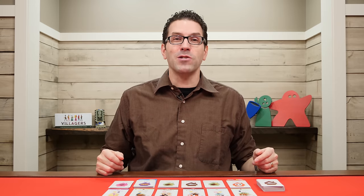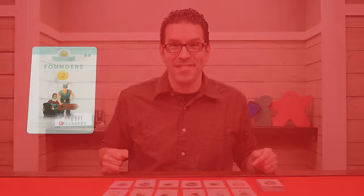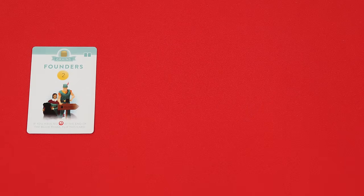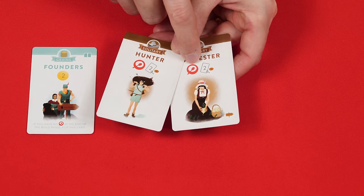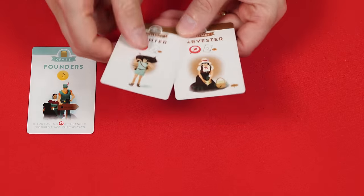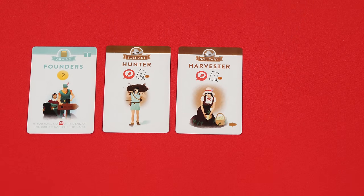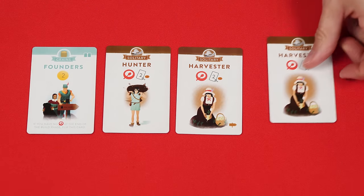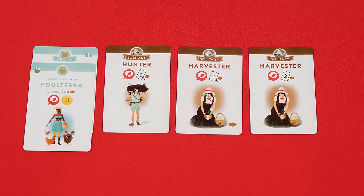The game is played over a series of rounds broken into two phases, each starting with the draft phase. First each player determines their personal drafting limit, which is always two plus the number of food symbols showing on cards in their village. At the beginning of the game your drafting limit would just be two, but later those symbols could raise it. You can never exceed a draft limit of five no matter how many symbols you have.